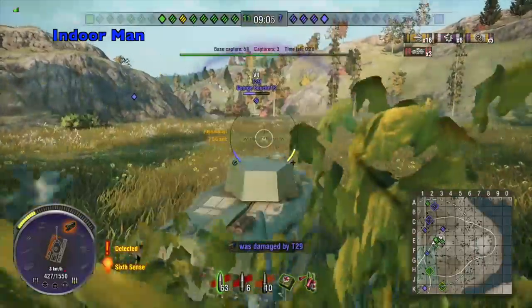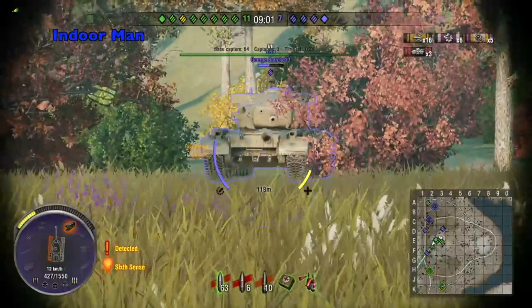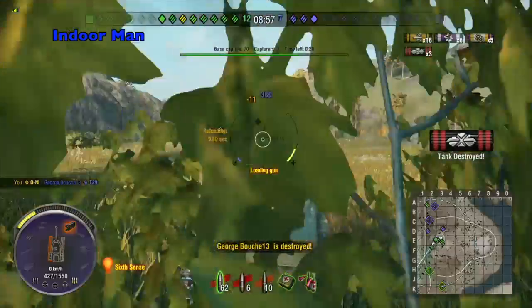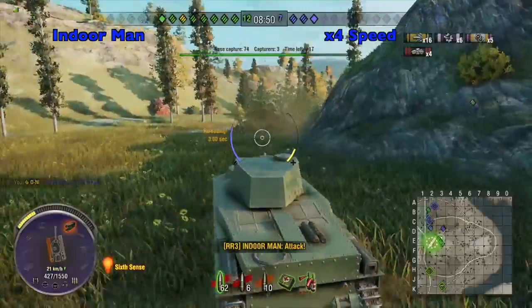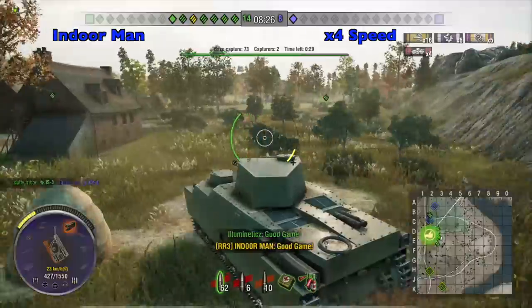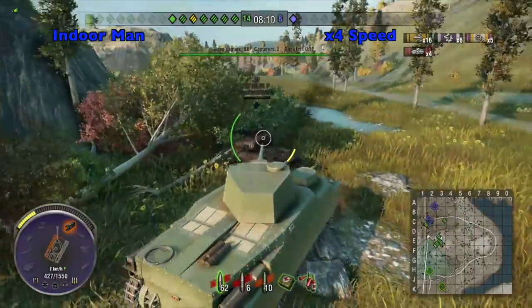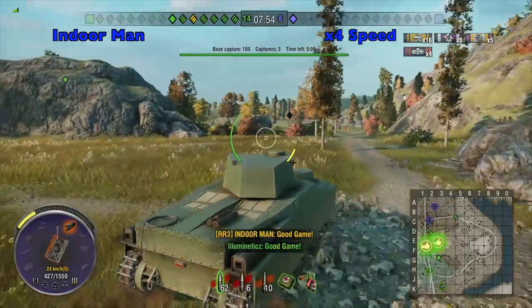That's two easy shots now that haven't managed to do damage to the T29, but overall I've had a solid game so I'm not going to complain, and I still get the chance to finish them off. Unfortunately I'm not fast enough to get any damage on the remaining tanks, and my teammates decided to capture the base instead of trying to hunt down the remaining light tank. It would have been nice to have the opportunity to get some extra damage, but I don't exactly want to chase the light tank up to the top of the lighthouse with an Oni.